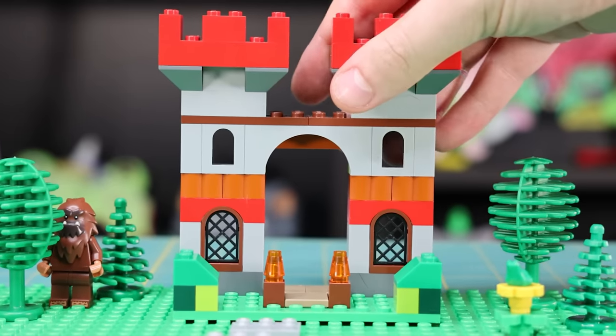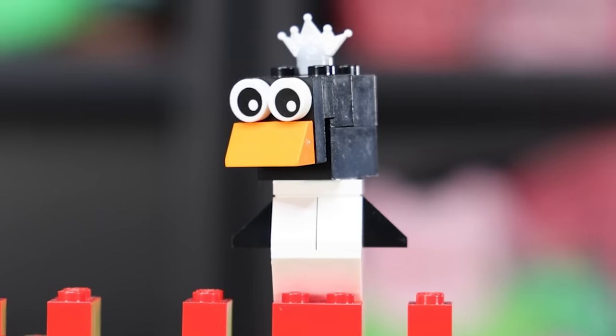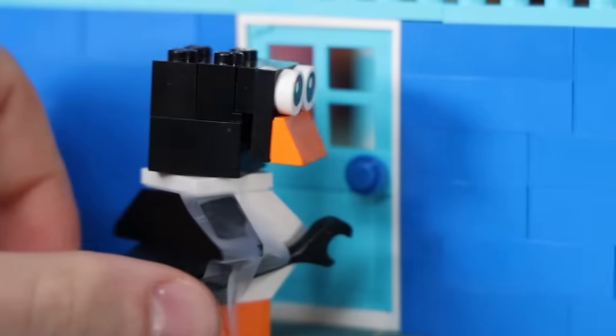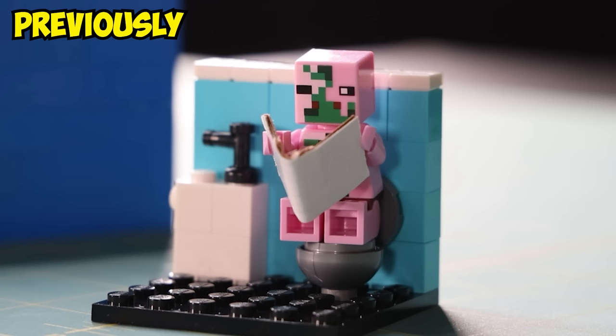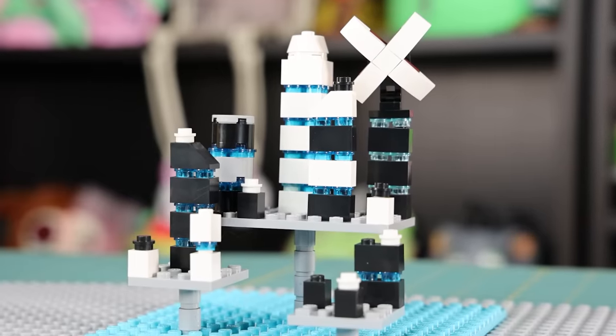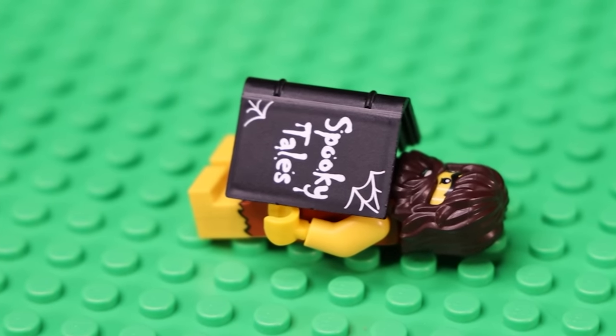Gotta watch out for the furries lurking about in the dark — no offense to furries. Option two is this giant medieval castle. You might remember it from my murdering zombies video. It's Pablo's castle, and as you might recall, Pablo is a psychopath. So no one's stupid enough to actually stay at the castle. In the future, everyone just stays in their house in this floating LEGO city. No need to pitch up survival shelters or anything of the sort — that's peasant behavior.